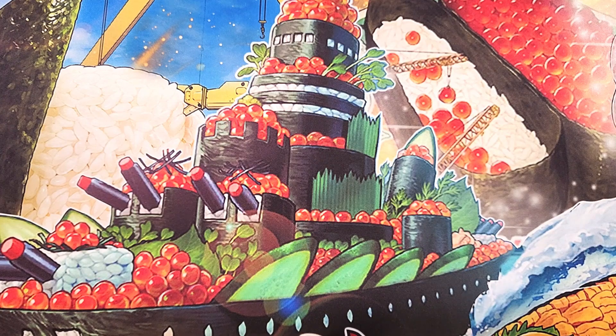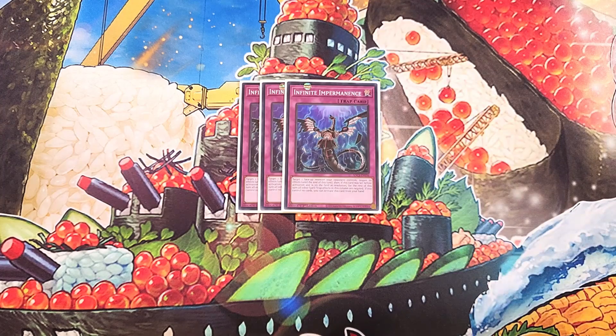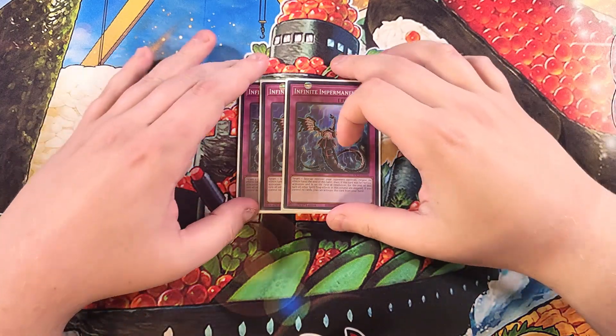For the traps, we're just going to be playing three copies of Infinite Impermanence. Impermanence is really good in this deck because you can actually stop your opponent's monster effects or set this card to your side of the field to lock down entire columns of spells and traps. This card is really good as a three-of in the build. That's going to do it for the main deck.